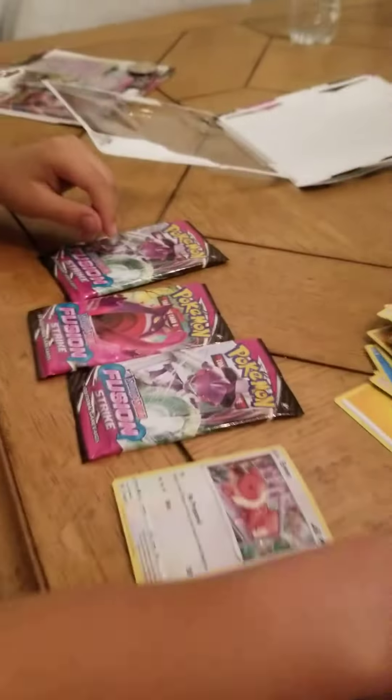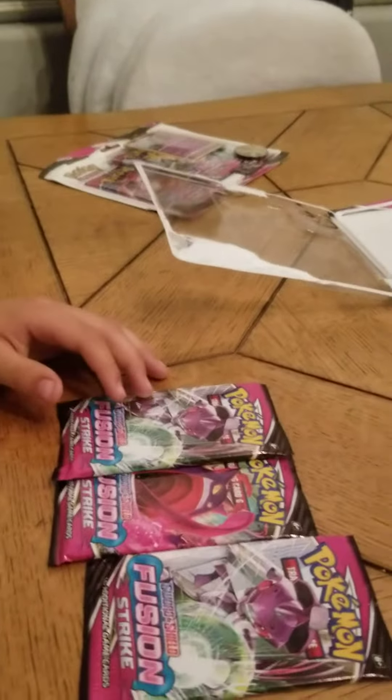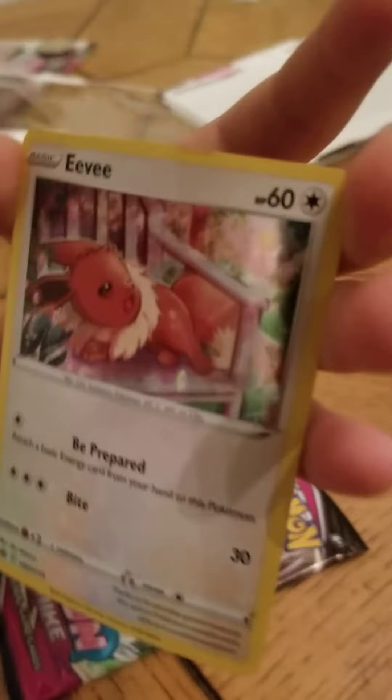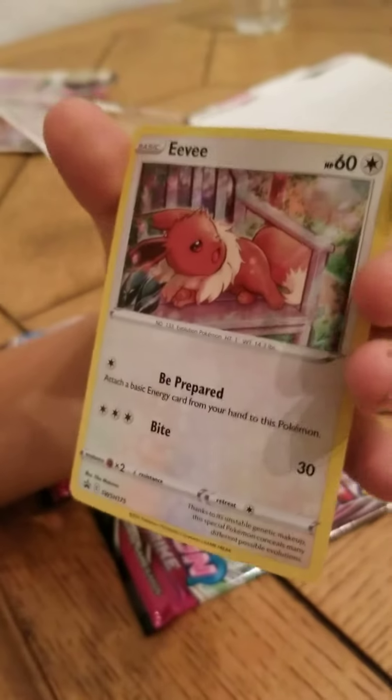And now we're on to the single one pack. What is this right here? Show them please. What do we got? Is that a promo? Eevee — it's an Eevee promo card, I believe. Nice, let's leave her up.